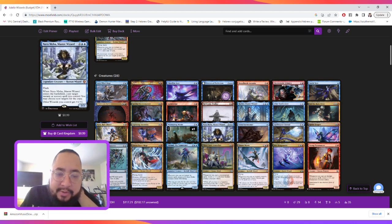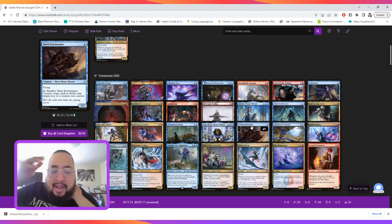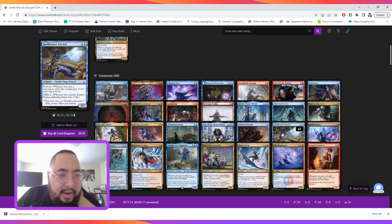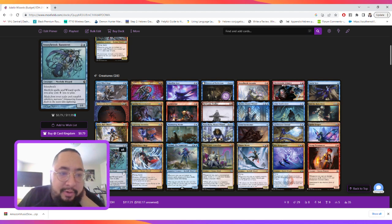We have a two-two flyer with haste, Murmuring Mystic to create birds, a card to buff our wizards and copy a target spell if we flash it in on the stack, and a one-one flying wizard that we can sacrifice to counter a target spell or ability that targets our creatures.